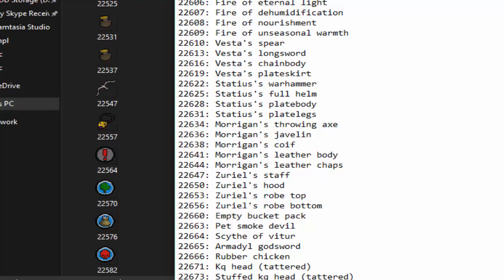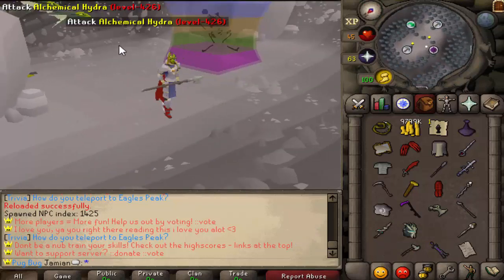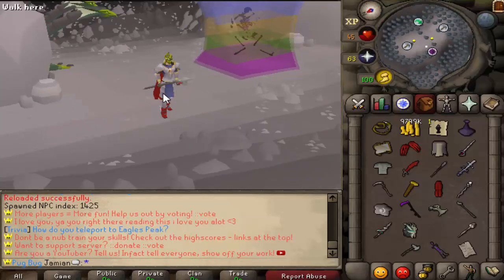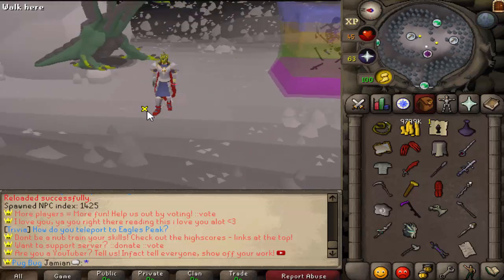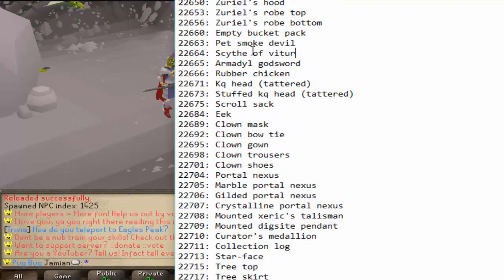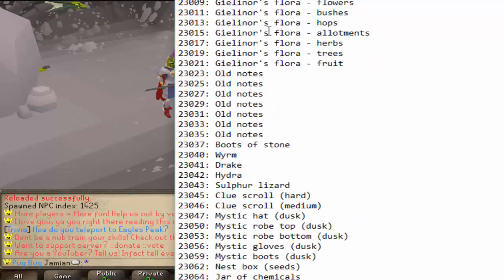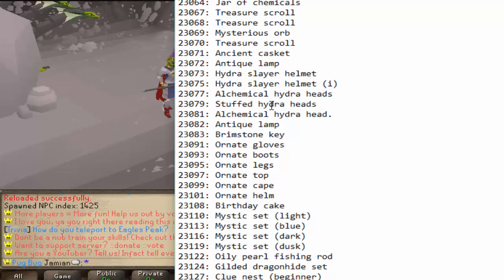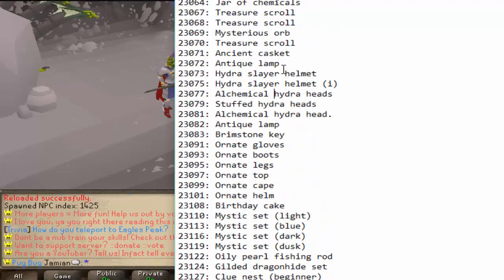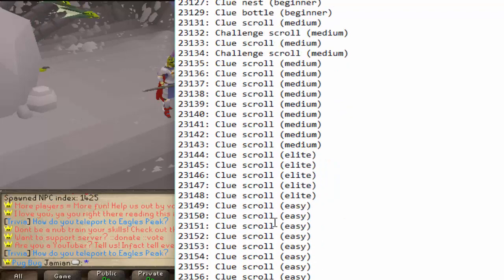We have all the wilderness stuff — the Vesta, Statius, Morrigans. I think it was for Deadman mode, I'm not entirely sure, but it's all in game. I only have one thing spawned, which is arguably the worst item — I don't know why I chose to spawn the Vesta Spear. There are the updated Justiciar legs; I don't have the live game now so I can't show you, but they are the updated ones. The last bit we have is all the Hydra stuff, and we also have that wilderness update with the new mystic.